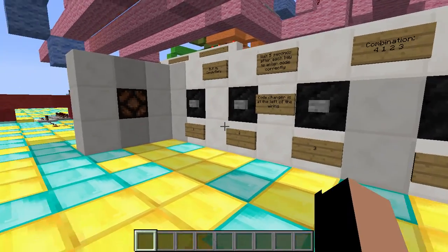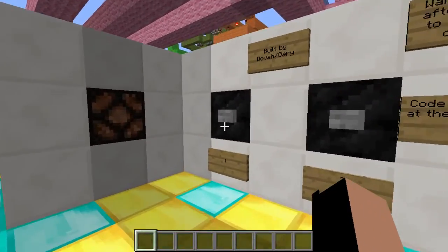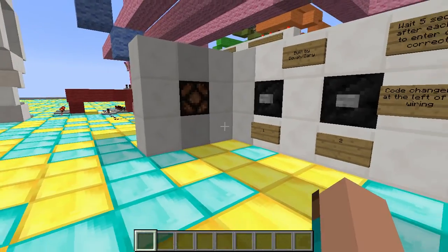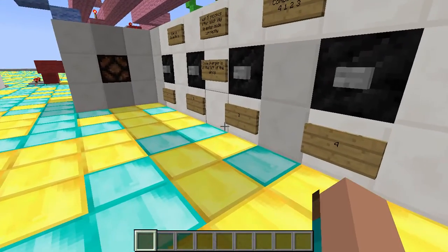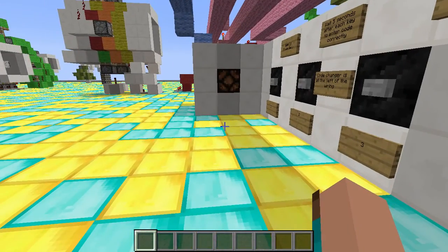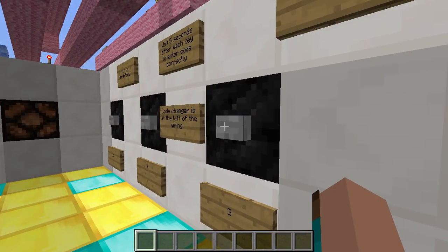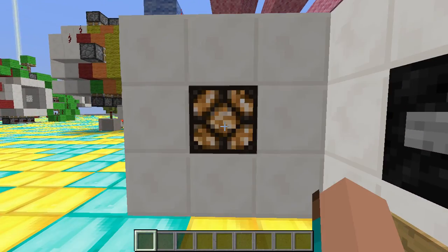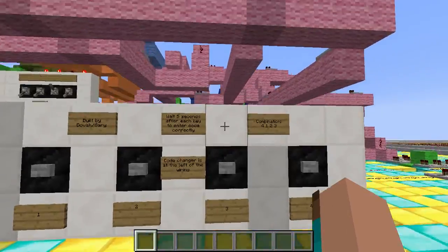Okay, so the new combination is 1, 2, 4, 3. So let's try 1, 2, 4 — sorry about the noise in the background — 3. As you can see, the light turns on because we typed in the right combination.